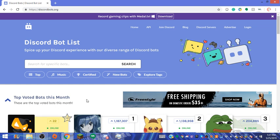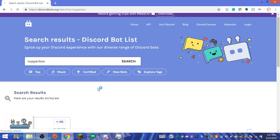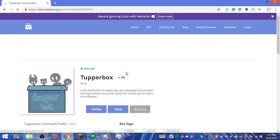Hello, lovely people of the Antweb, Alleluna here, and I'm going to teach you guys how to use TupperBot. TupperBot is a bot on Discord — or TupperBox, sorry — that allows you to play multiple characters at once, and it's just really cool.